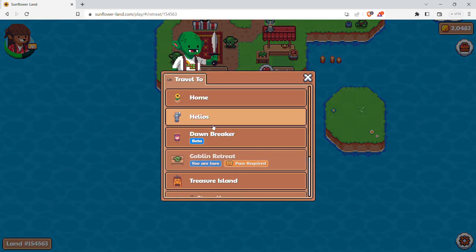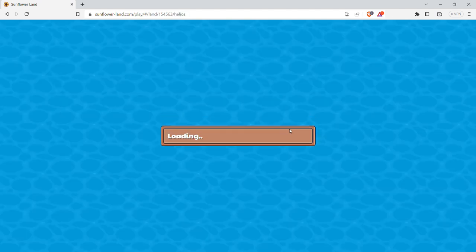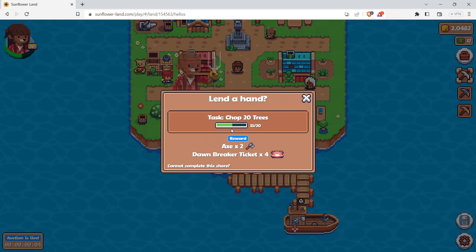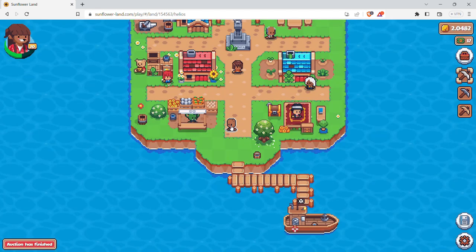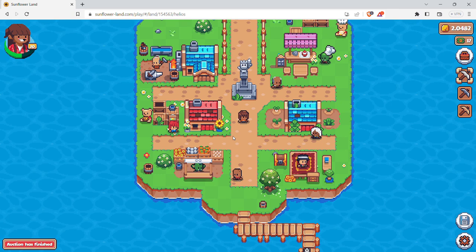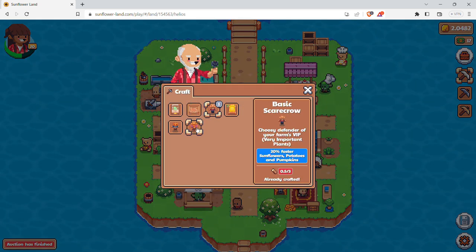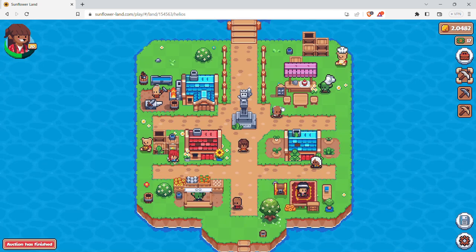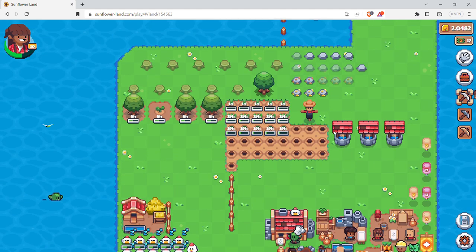The Goblin Retreat requires a pass. I'm already at Treasure Island — Helios is here. This person has chop-23, chop-20-trees tasks and will give you two axes and four Dawn Breakers, so he's still giving you daily missions. You can sell your solar flare tickets and all that stuff. There's also this board from the blacksmith with a few things like the Lori Chuckle, which I already went over in part one.